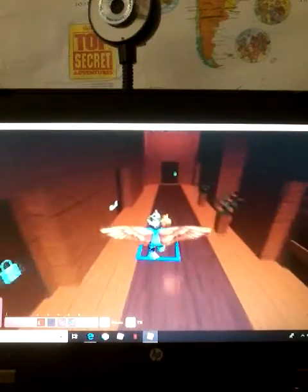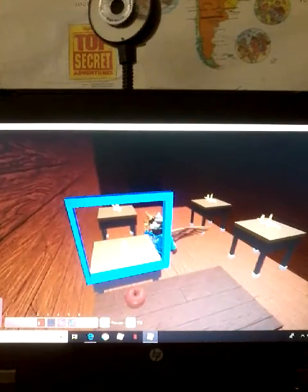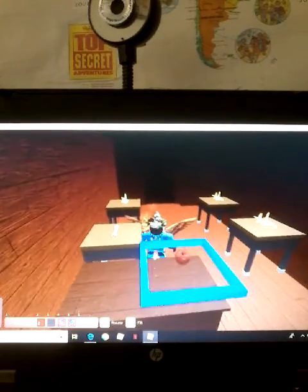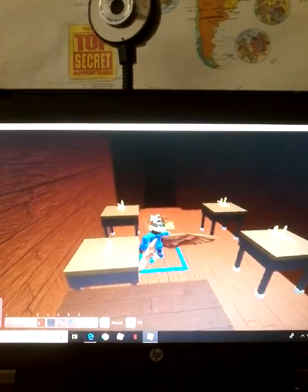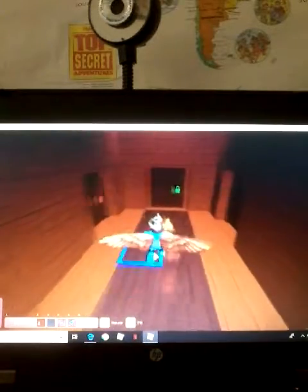And then we have a blue key room that takes us to the classroom — a small little classroom. That's where Buzzy teaches people how to be a good pirate. And there's a wrench, and there are three other pieces of Elmo.